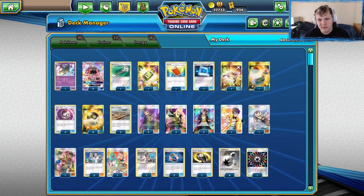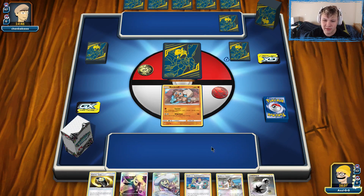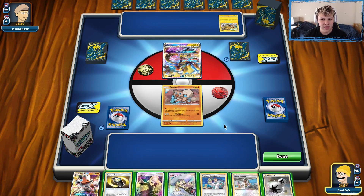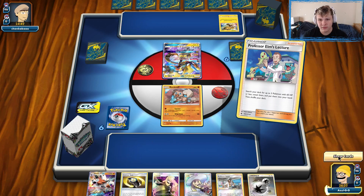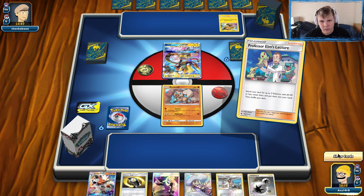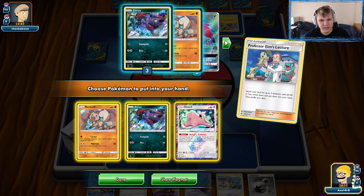Let's get into the games. In this first game, pretty good start — we've got Elm into Cynthia, which is the ideal turn-one into turn-two supporters for Zoro-Rock. We're playing against a Lightning deck. We go ahead and hit the Elm. I think these three are what I want, and we'll attach the Double Colorless to the Rock Ruff.